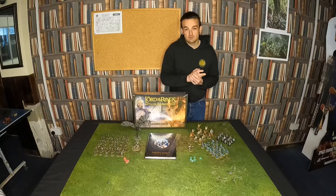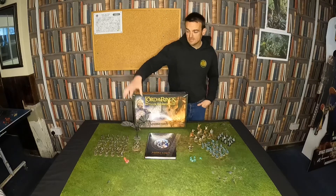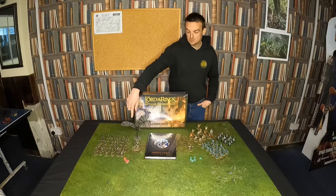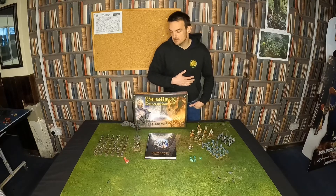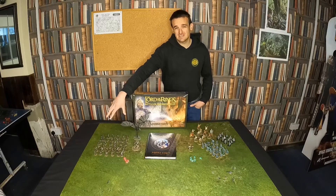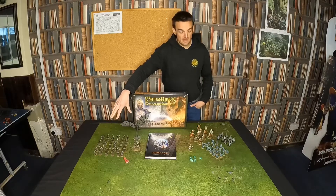What's most impressive in this set is the range of models. On the evil side you get the Witch King of Angmar on Fell Beast, which you can also do up as a generic Nazgul. You get a Mordor Troll, which is three different ways of doing that up, and no fewer than 36 Morannon Orcs on the evil side — quite a nice little army there.